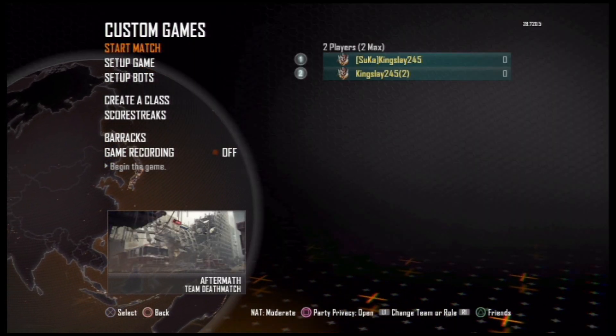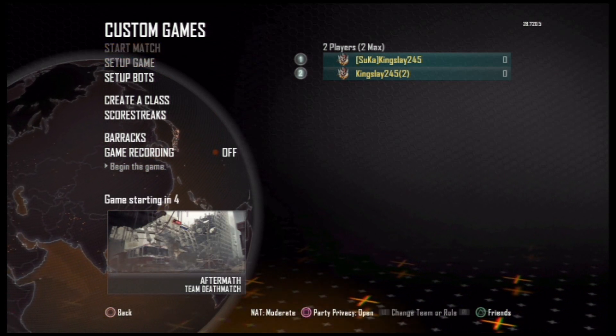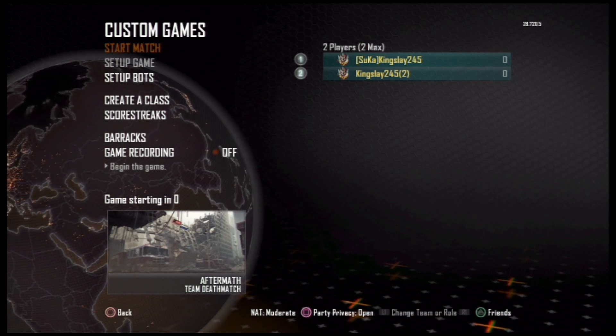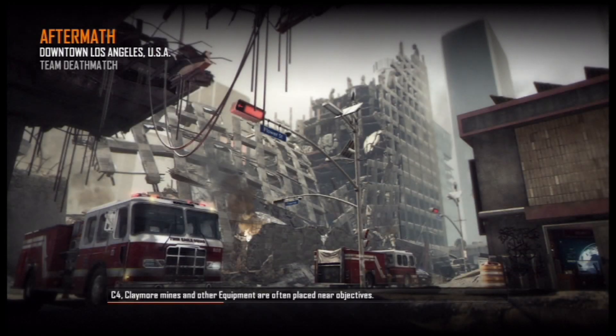Hey guys, this is XXYashimaXX, and in this video I'll be showing you another cool little glitch. This glitch allows you to get underneath of a car in the map Aftermath. This is unpatched as of Black Ops 2 patch 1.07. I'm not the founder of the glitch, so do not give me credit — just only give me credit for making this video.